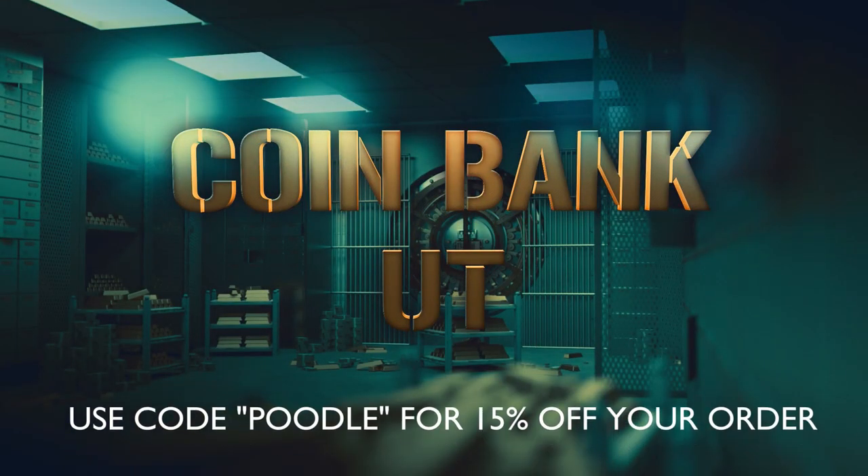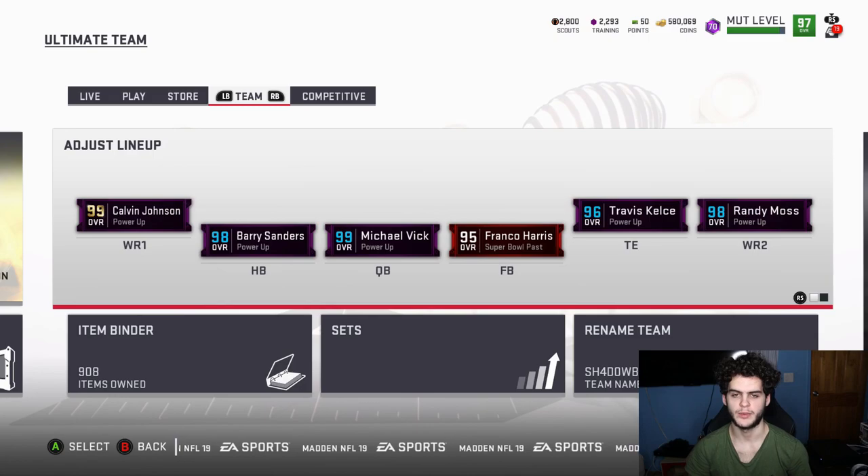For cheap, fast, and reliable coins, make sure to head on over to Coinbank and use code 'copula' at checkout for 15% off. Hey, what's going on guys, it's Poodle back and we got another Madden Ultimate Team video today.